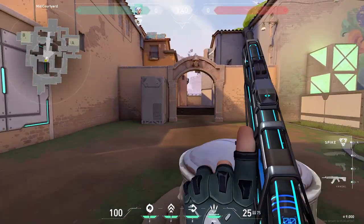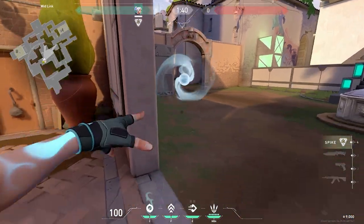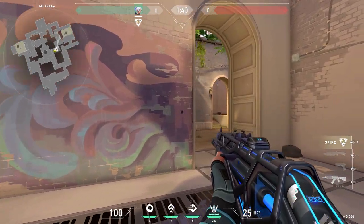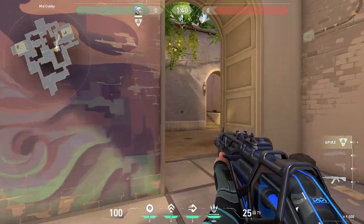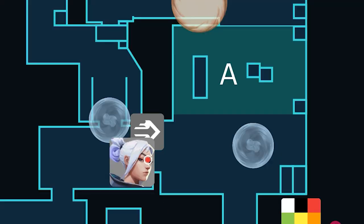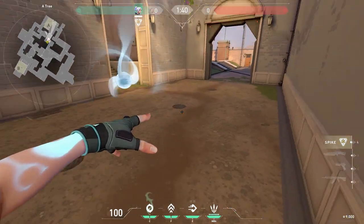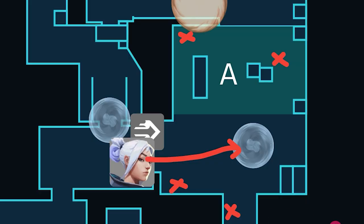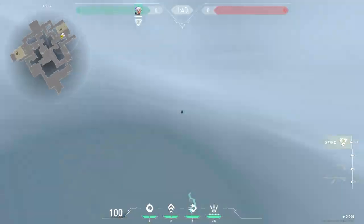Mid to A is pretty free. A fun thing you can do is jump on top of this little statue and then dash into cat. Make sure your bottom mid is smoked. If you do this dash, defenders won't suspect you up cat so early, so you might get a really good timing. After you get this initial kill in tree, all you want to do is smoke the cross, and then smoke and dash into A site. Make sure to clear the site before planting, because some people can hide under balcony, or they could be hiding in A main as well.